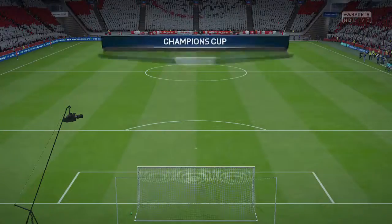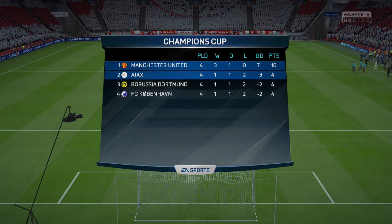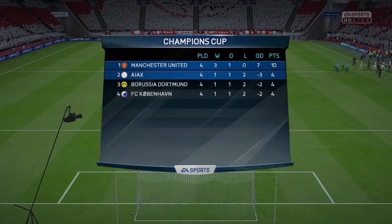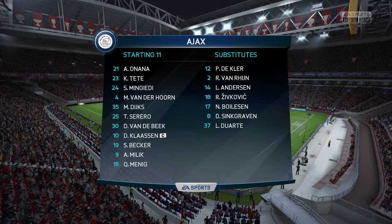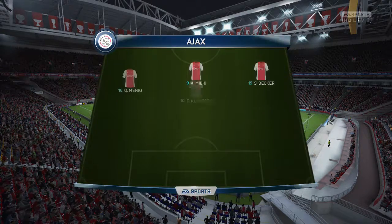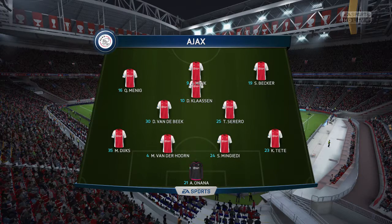We'll take a look at the table here — we sit top. All we need is one point and we are through to the knockout stages, and the other three will have to fight that out. Ajax are in there, playing a 4-3-3. Millet, the new Napoli striker, is up top.